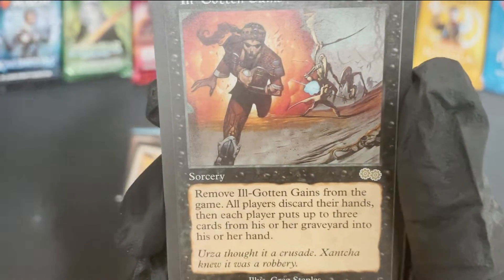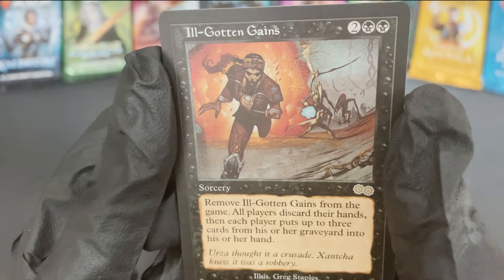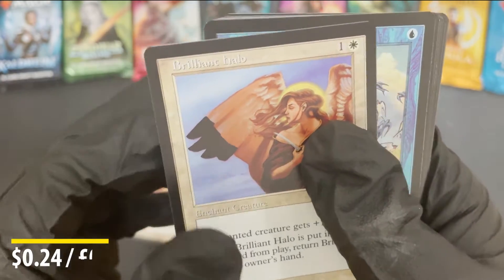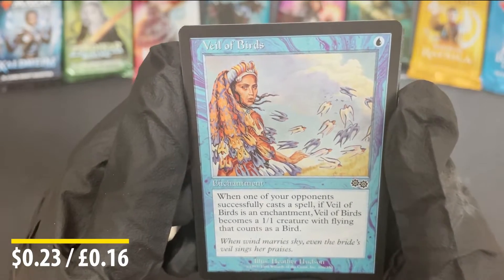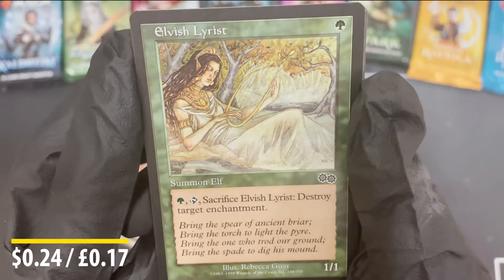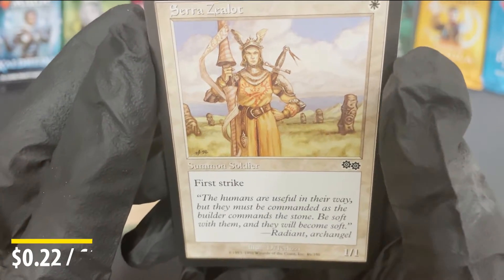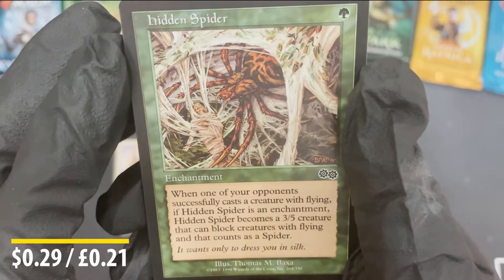Wait — is that gold? Is that the rare? Oh, it's not. It's not Gaia's Cradle, but I'm sure it might be worth a few quid as they all are in this set. We've got Brilliant Halo — enchant creature, plus one, plus two. I have never opened an Urza's Saga before; this is so exciting. They all look like they're in top condition too. Veil of Birds enchantment, Elvish Lyricist — lovely little elf. Then we've got Serra Zealot. I really had that feeling like when you buy a lottery ticket; I really thought I was gonna get a Gaia's Cradle or at least a Gilded Drake. Hidden Spider enchantment.